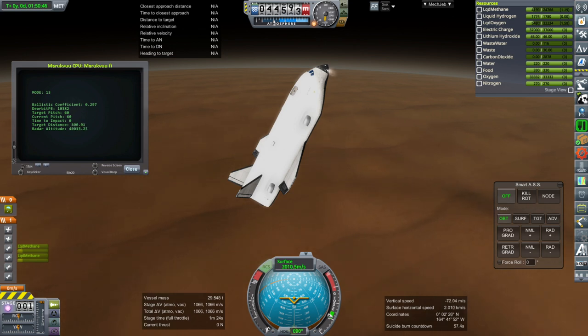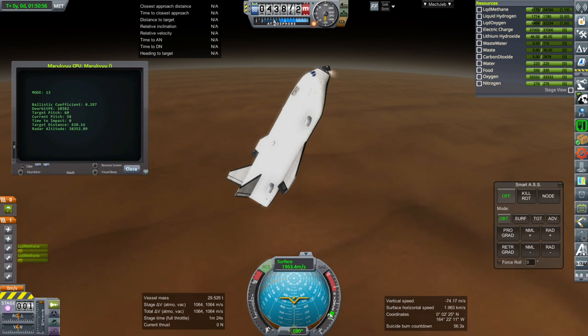Last time we overshot our target distance by more than 900 kilometers. This time it'll be a little bit under 800 kilometers. So adding the extra wing area didn't reduce the drag that much. I'm thinking that we're just not getting much drag from the body itself, so I need to figure out how to manage that.